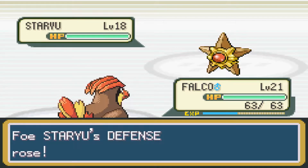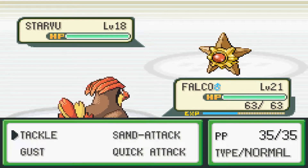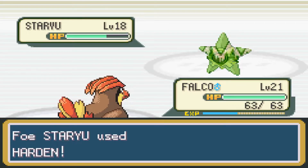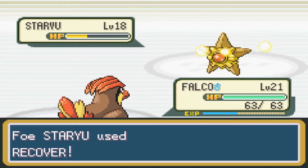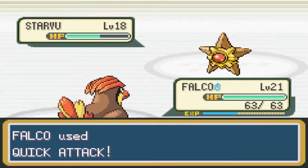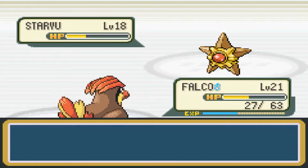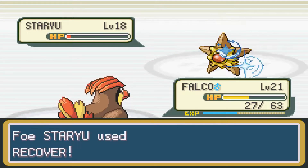The next Pokemon Misty uses is actually really hard, so let's do Quick Attack here. Staru has Harden and Recover — I probably should have just sent Lotus out. Water Pulse is a very interesting move because it has a chance of confusing your Pokemon, so it's good to watch out for that.